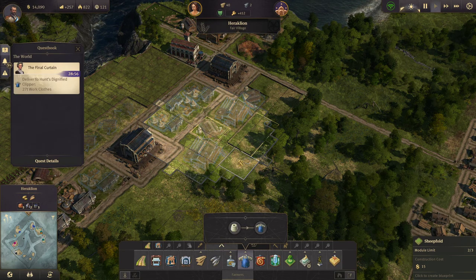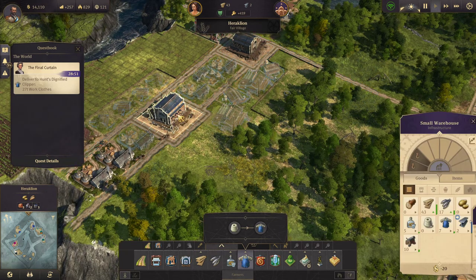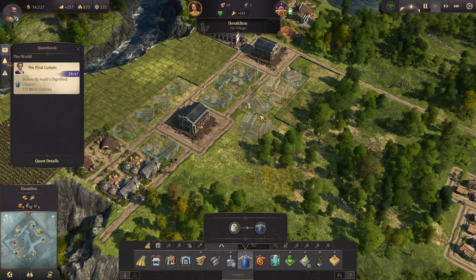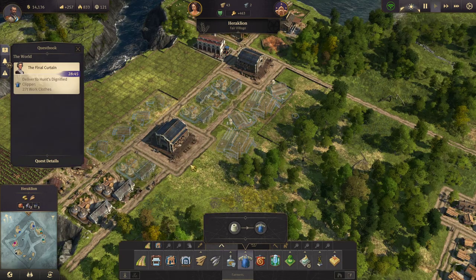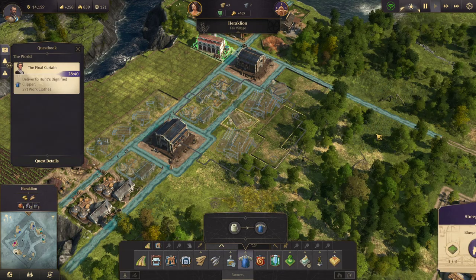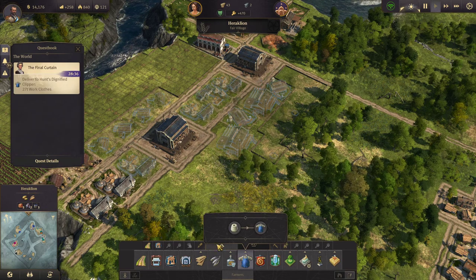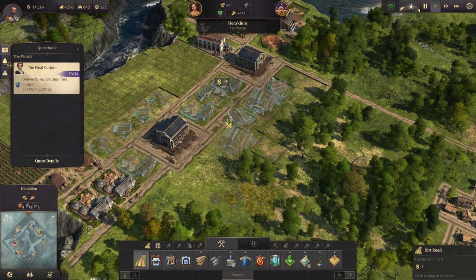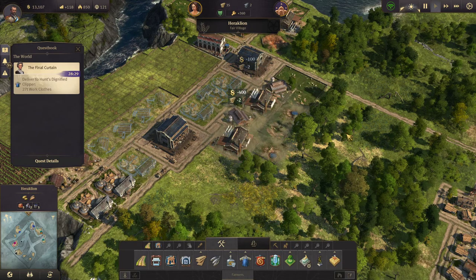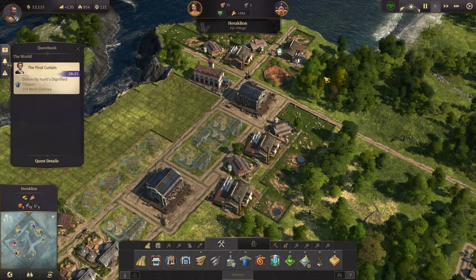One sheep farm there. One there. One sheep farm there. The warehouse is kind of awkward because it extends a block out, so not everything's a straight line here. We have two out of three. Let's put it there — that'll be fine. Let's upgrade that. Let's just make a ton of work clothes — I'll need them in the future anyway.